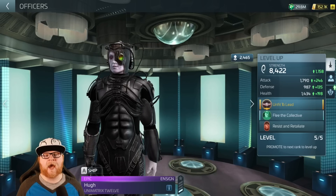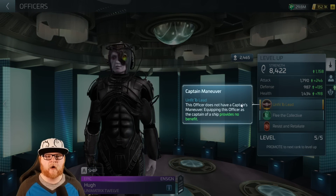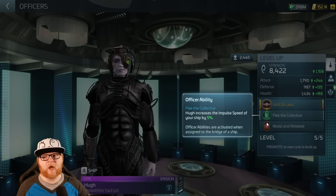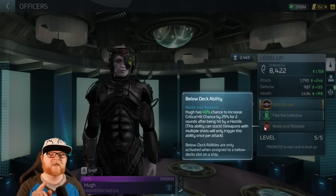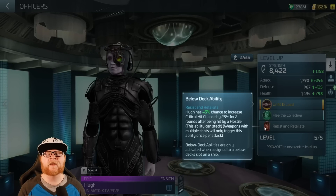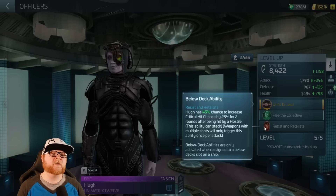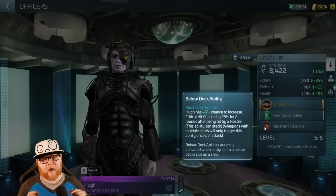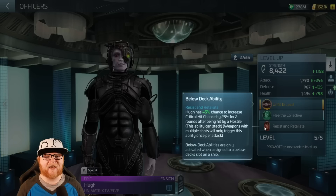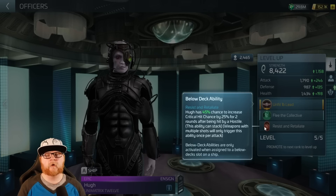So what we're gonna do first is look at the Captain's ability, which there is not one — unfit to lead. But you got an Officer ability, which is Impulse Speed — ignore that — and then Resist and Retaliate. This is where Hugh is easily one of the most valuable officers in the game. He has a 45% chance to increase critical hit chance by 25% for those rounds, and this ability stacks weapons with multiple shots to only trigger it once.